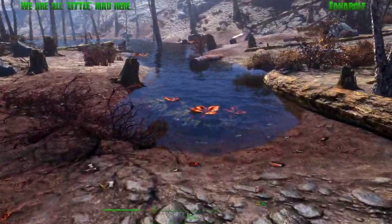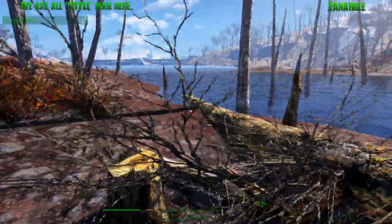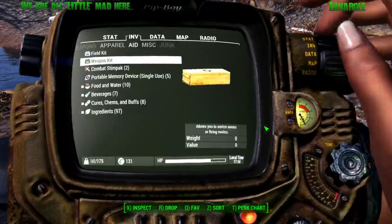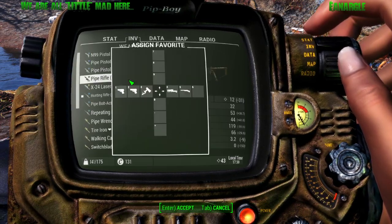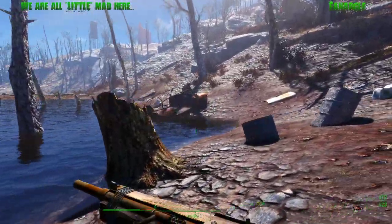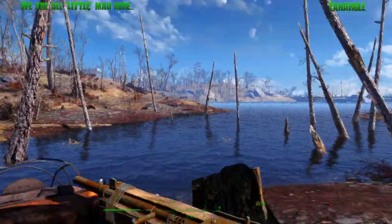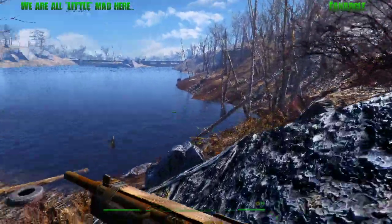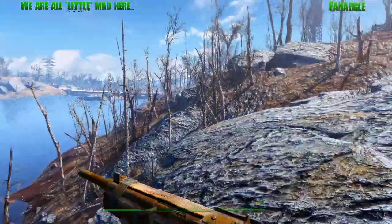I'm only sneaking right now because if there are mirelurks in the area, I do not want to draw them out. I figure what the hell, I'll go over there since I'm here - it's just over that hill and it's only a few ghouls. I could try and set up a settlement here, but there's no point. I wouldn't have the materials to make a beacon, a generator, and I wouldn't be able to fast travel until I had three settlers there.